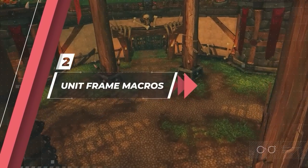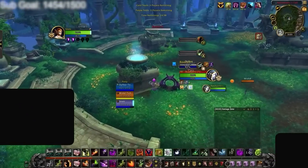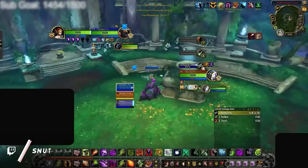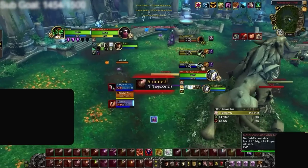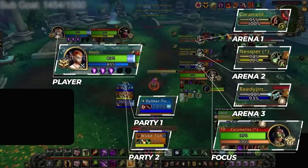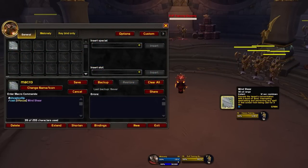Now let's cover the most important macro function — using spells on different unit frames. This is by far where you get the most value out of macros and is the number one way to make your gameplay smoother, especially as a beginner. Unit frame macros involve using spells on all the different unit frames on your screen without needing to change target. You can cast spells on focus, arena 1/2/3, party 1/2, and player by putting the unit in brackets between slash cast and the spell name.